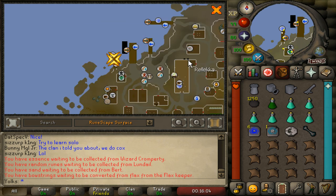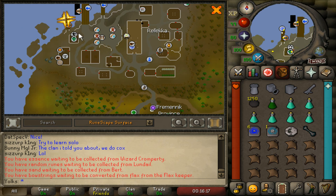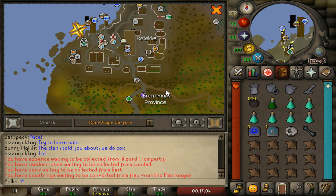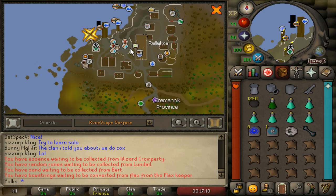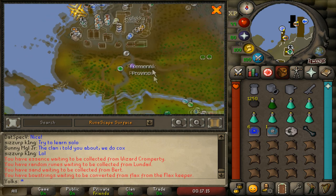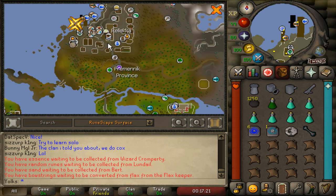If you haven't completed the Lunar Diplomacy quest yet, you'll need to talk to Lokar Searunner on the most western dock of Rellekka to get to Lunar Isle. The fastest way to talk to Lokar is by using the Rellekka House Portal, which teleports you right there, and then you can run northwest to the dock. You'll need 30 Construction to use a Nightmare Zone Teleport Scroll on a house tablet, or by changing your house to Rellekka — that requires 30 Construction and paying 10,000 coins to the real estate agent. Another option is to use a Slayer Ring, which teleports you to the Rellekka Slayer Caves, then run west to the dock. You can also teleport to Camelot and run through the path, possibly bringing a Stamina Potion.